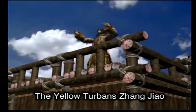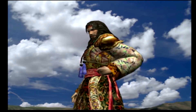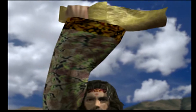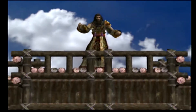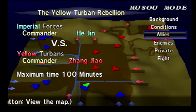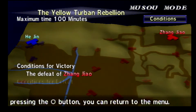First up, Zhao Yun, the Yellow Turban Rebellion. Every Dynasty Warriors game pretty much starts with this. The in-game dialogue plays: 'The Yellow Dragon is over, all who bear my symbol upon their heads, let them fight by my side. The Yellow Dragon is caught!' Alright, okay — background. A hundred minutes to defeat the guy. Conditions: just have to defeat him.